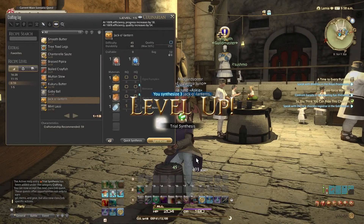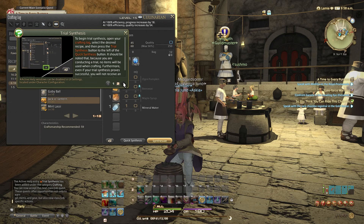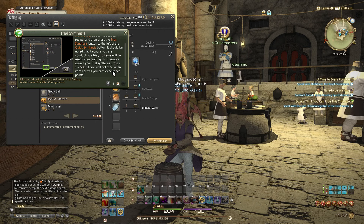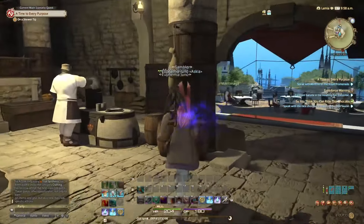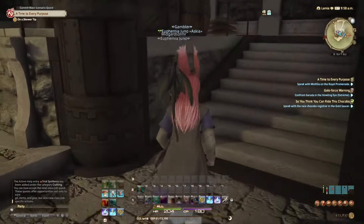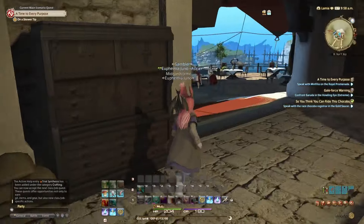I'm gonna have to sell dungeon stuff again to make money — I'm using a lot of money here. Trial synthesis — I'm gonna have to get used to trusting it. It's for testing high-level recipes: it opens the graphics but you won't receive an item nor will you earn experience points. That makes sense, because if I'm not using real items I don't get the reward. Let's go ahead and pick up the next quest — or actually, should we see if the guild leves have a quest now?